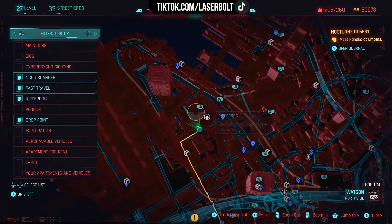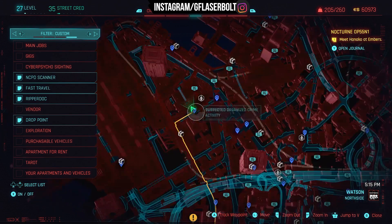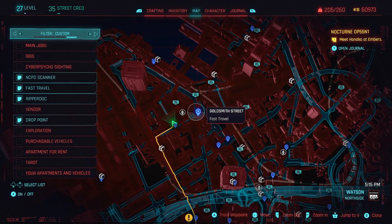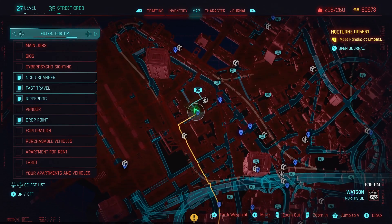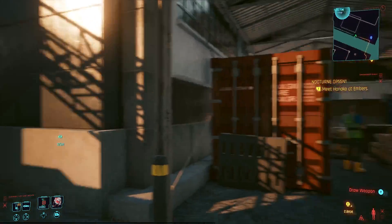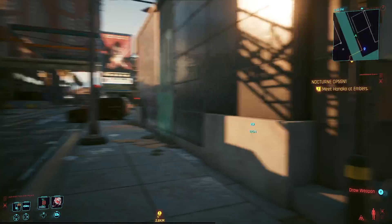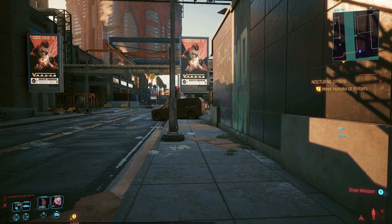What you need to do first is come to this section, which is the Suspect Organized Crime Activity. This one is located in Watson North Side, and the fast travel points are Pershing Street or Goldsmith Street. From here you're going to go to this section — I am right in front of Pershing Street as you can see.